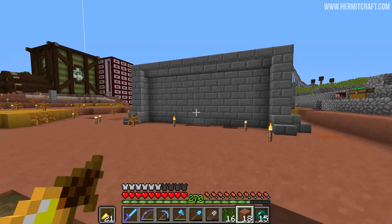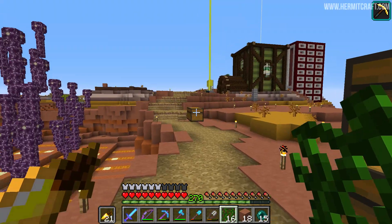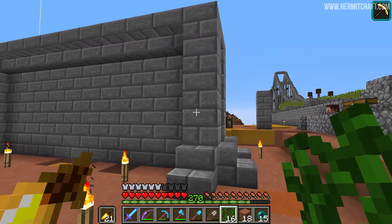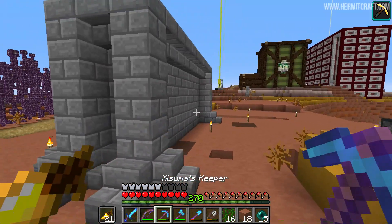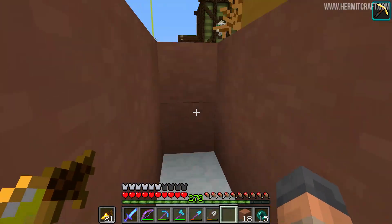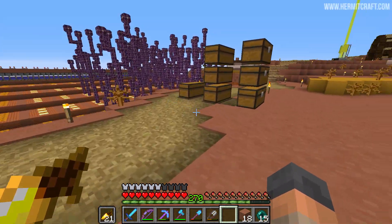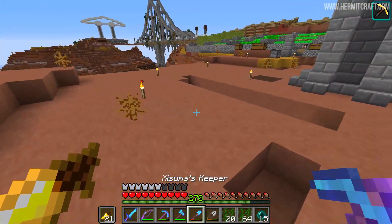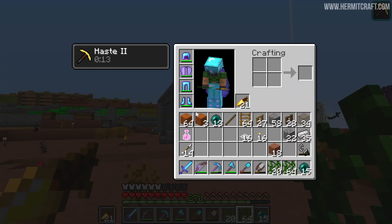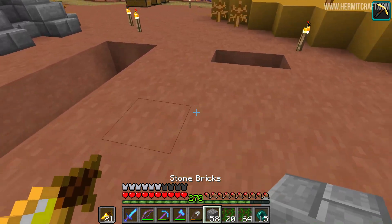We're going to be working on a vine farm today, and there was a vine farm here before. I believe that chest is the one that used to sit just underneath it. I moved it over here and it got me thinking that I'd probably like to rebuild the vine farm - make it a lot bigger so you can get a lot more vines from it. I've been doing a little bit of digging around here seeing what space we have to build. I think you get 74 vines in total from this, and that's not really a lot if you want to do a lot of building with mossy cobblestone, which I imagine is going to be a popular use for this.